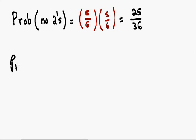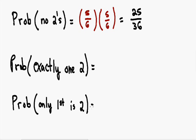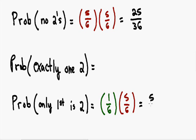Now let's find the probability of having exactly one two. We have to be careful because there are two different combinations. For the first combination, the first die is a two and the second die is not. The probability that the first die is a two is one out of six, and the probability that the second die is not a two is five out of six. Multiplying these together gives us five out of thirty-six.